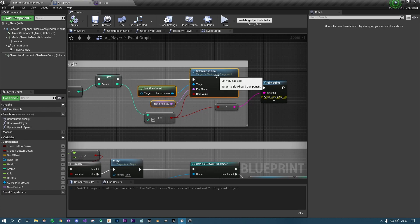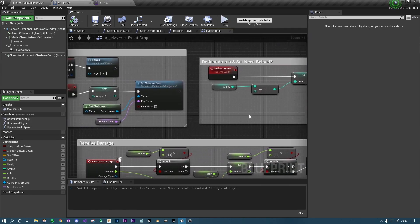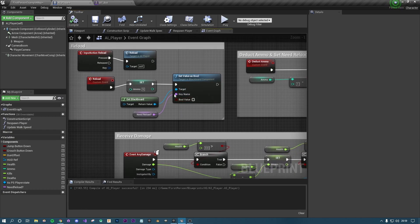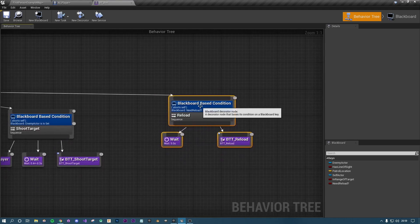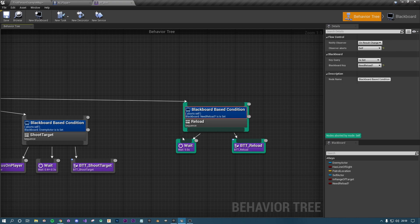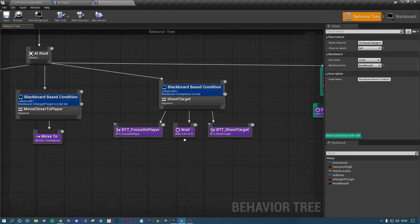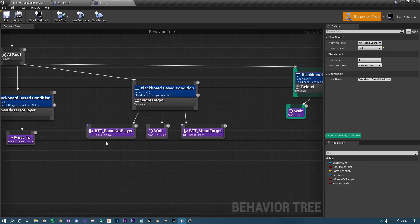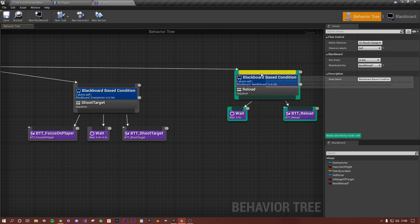All I've done is copy the Get Blackboard and Set Value as Bool nodes — select them all by holding Ctrl and clicking, press Ctrl+C to copy, go to the reload event and press Ctrl+V to paste. Connect them up and make sure the bool value is unticked, which sets it to false. The decorator aborts itself when 'Need Reload' is set.